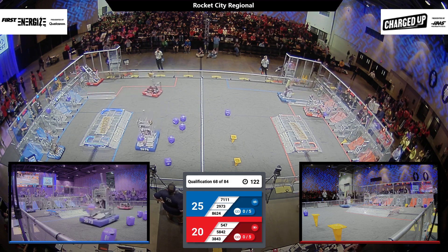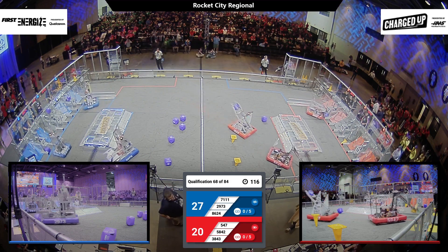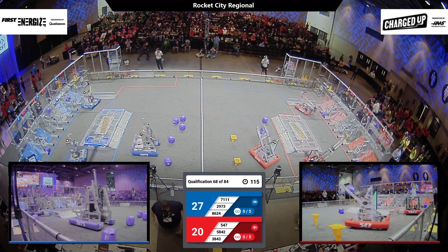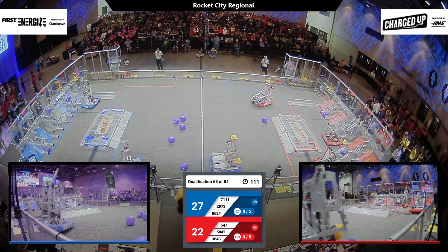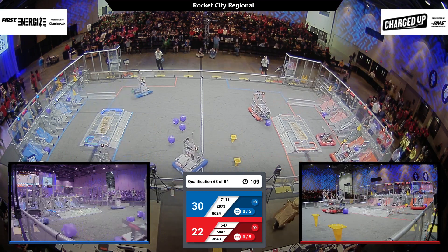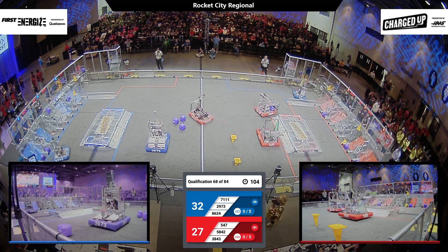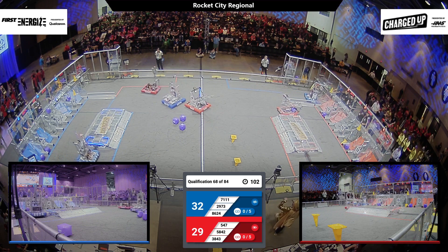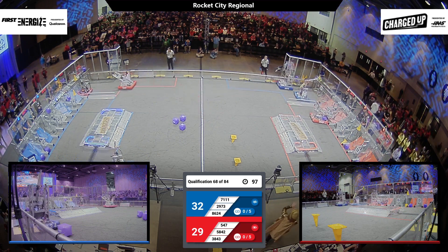3843 — oh, a cube is in their possession! They looked for the mid, but never mind, they go for the low and get the low points. 5842 looks like they're moving forward using those rollers at the front of their robot, looking to shoot out a cone, possibly to a high. 547 with a cube in possession, may be going for the low cube — and low cube completed for the red alliance! 2973 on the blue having collisions in the midfield with red alliance members, now looking over at the loading station for a cube.